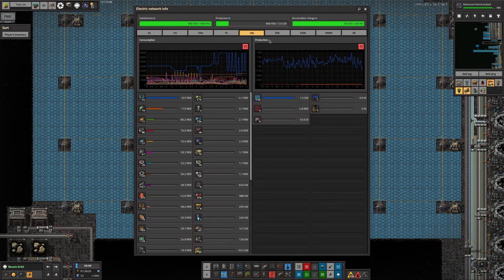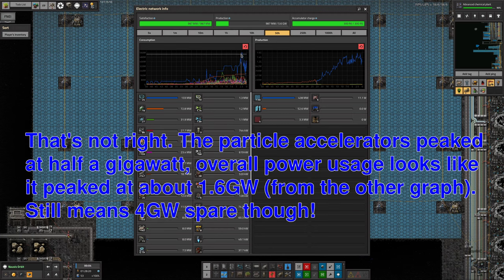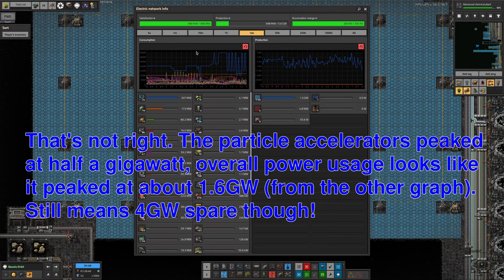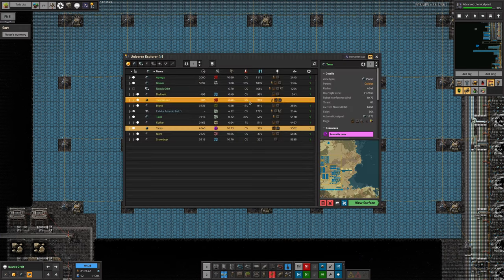We've got four and a half gigawatts more than we need up here. In the past we've peaked at half a gigawatt, and we've pulled it down a bit since then because the particle accelerators went nuts. We put some efficiency modules in them, but they're still using 560 megawatts between them. So we'll call it one and a half gigawatts for up here, which means we've got another four gigawatts available to ship down to Norvis. Currently on Norvis we're producing about four gigawatts, so that's pretty close to break-even on power.